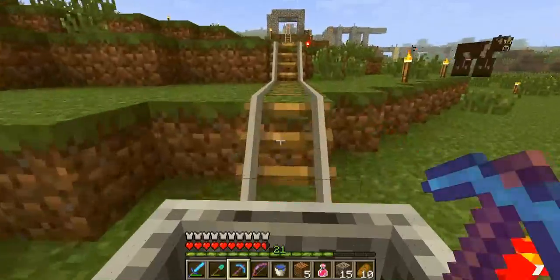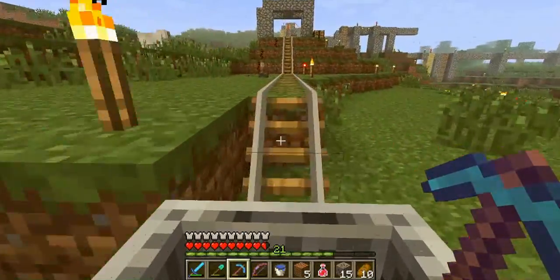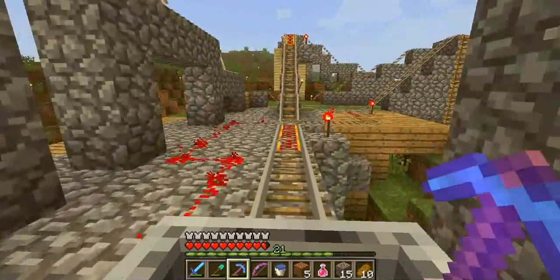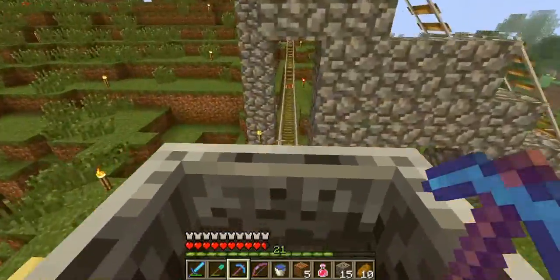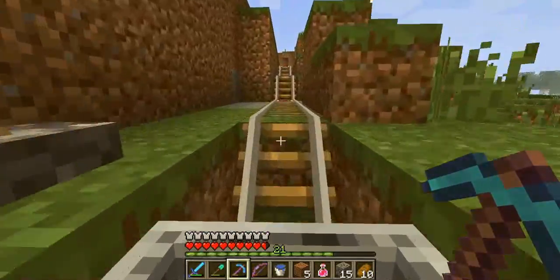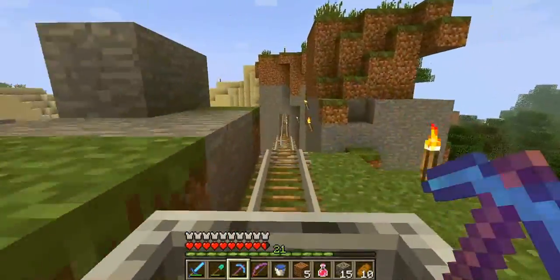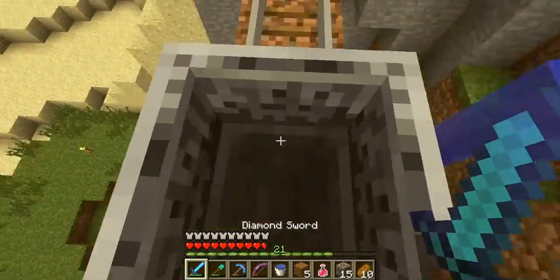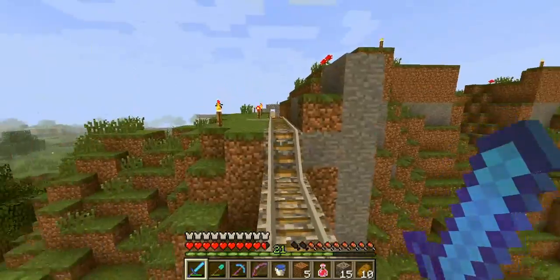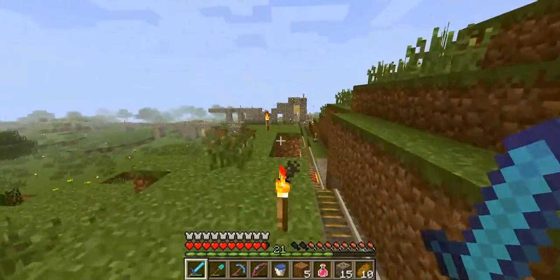It's a three-way transfer point. I think if you go forward, you go up and over the other rail and you go down. And this goes way out there to — I don't know — the wilderness. I don't think there's really anything out there in terms of buildings. It's just a long rail line that goes really fast and goes for a while.